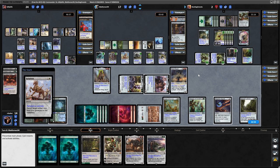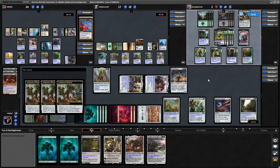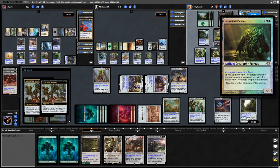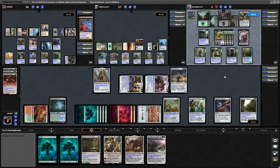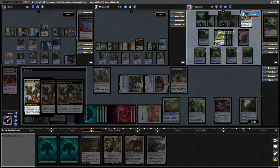It's pretty much just do whatever you feel you can do at this point. He plays a land, gets two plus counters on each of his plants thanks to Corpse Jack Menace. Doesn't make any servos with the Animation Module. Explosive Vegetation will put two lands into play, so that is four counters on all of his plants - the plants jump up to 8/9s.